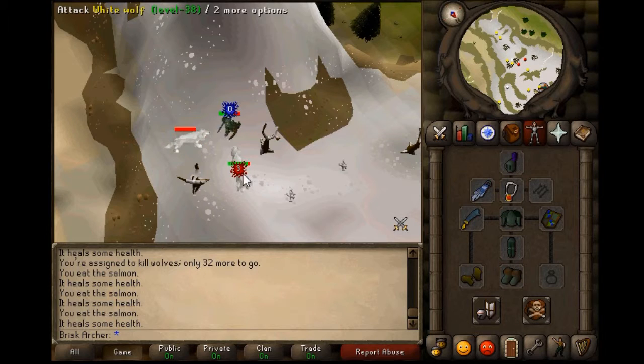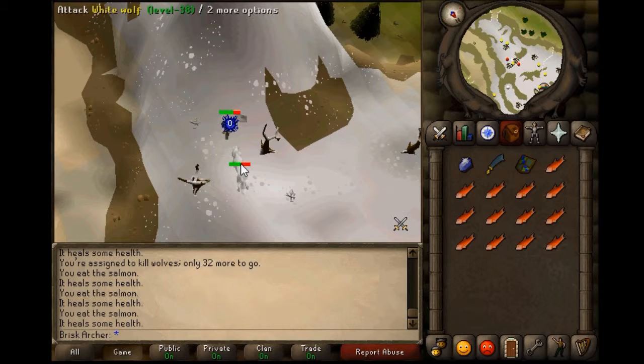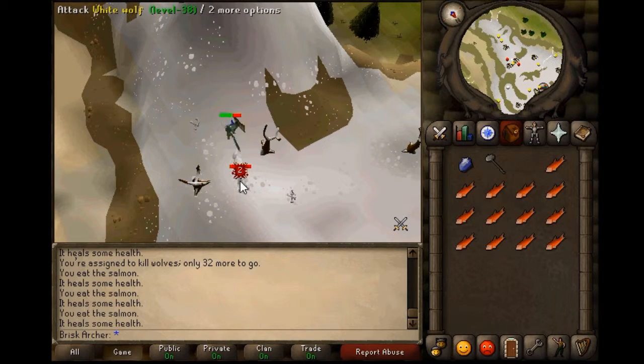So I'm using the slayer guide in Mort Myre — or Morty, whatever you want to call it — the one where you do the quest Priest in Peril to access. Spoiler alert: I did the Priest in Peril quest and I did a quest guide for Priest in Peril. So I'm going to be releasing that fairly soon. Yeah, basically guys I'm just working on quests.